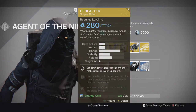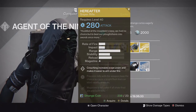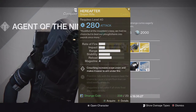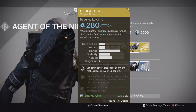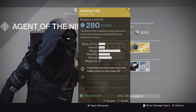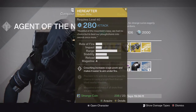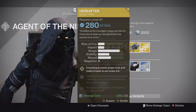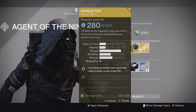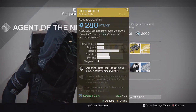Going into the weapon of the week, we have the Hereafter sniper rifle — another new one from The Taken King. This one is pretty decent: crouching increases scope zoom and makes it easier to aim under fire. Precision kills with this weapon have a chance to cause a bright flash that can blind nearby enemies, and the magazine is refunded if all shots fired are precision kills. If you can make those perks happen, such as the blinding, it is very helpful against multiple enemies. Pretty decent in PvE — it has decent stability, decent impact, and decent range.